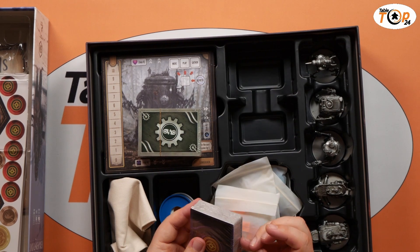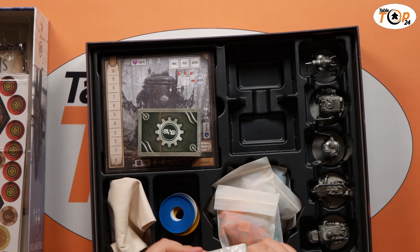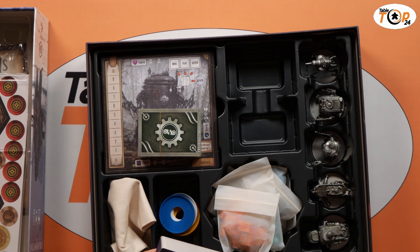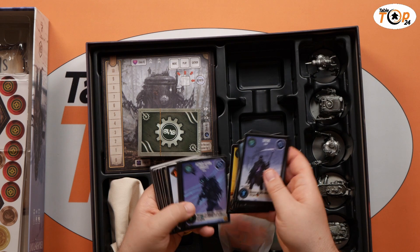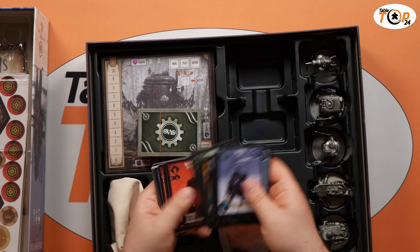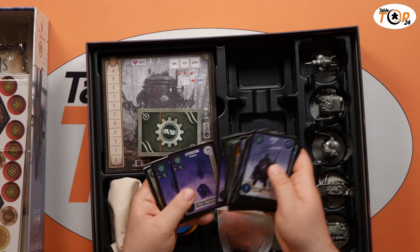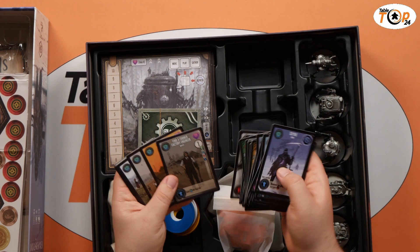We've got some cards, which are going to be the main part of the game. You start with a character and a companion, and you may recognize some of these from the Scythe universe. You also pick up items, and you'll pick up meteorite shards. The theme behind the game is that a meteorite has crash-landed in Siberia and we're all off to form expeditions to gather as much of the meteorite as we can.